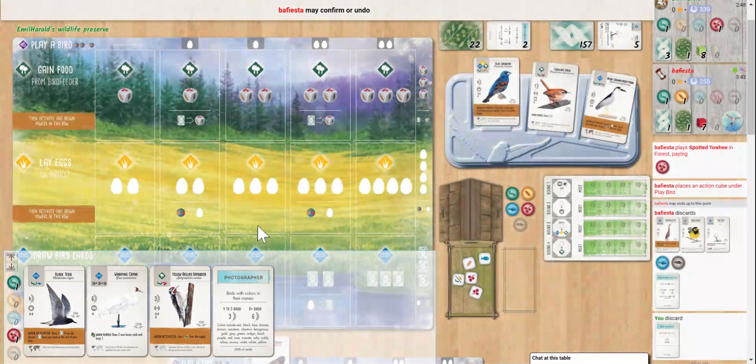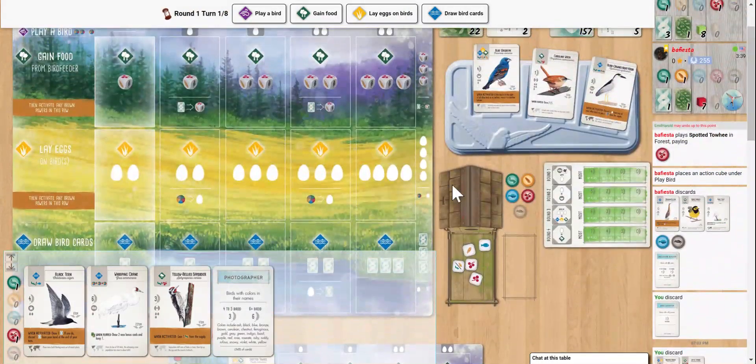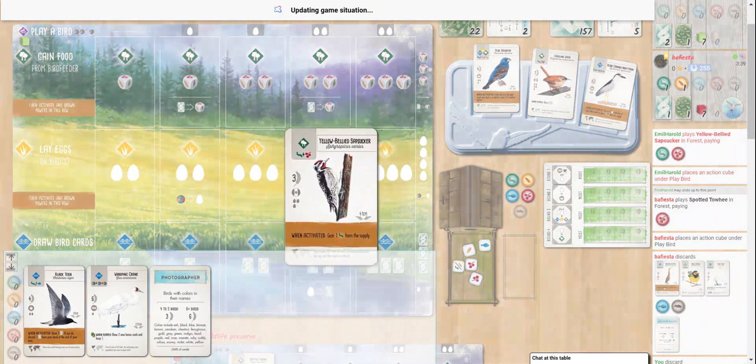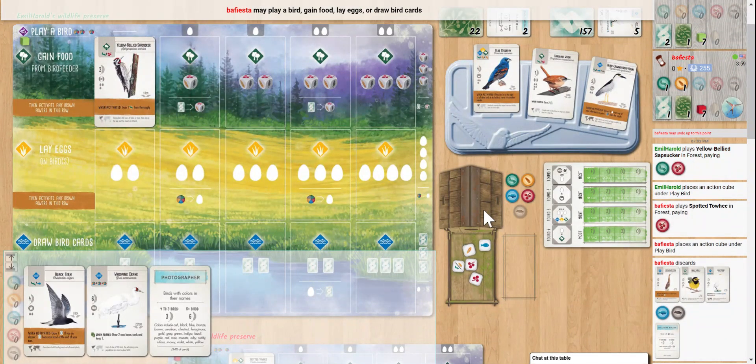Oh, Spotted Towhee is an excellent goal. Forest is not a terrible play. I am going to grubs and my opponent is going to be getting grain. I think grubs are slightly better.